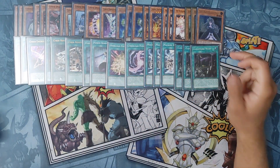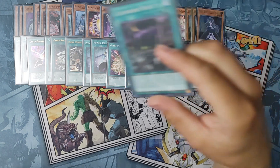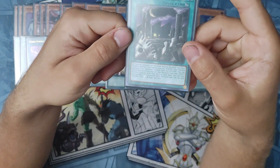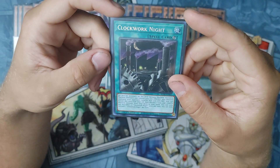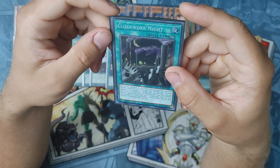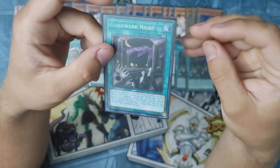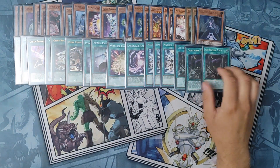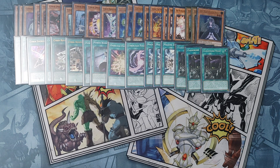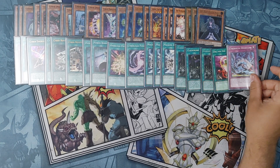Next up, three copies of Clockwork Night. This is a really interesting card, relatively new — released in BLCR. It's a continuous spell that makes all face-up monsters on the field become Machine-type, including your opponent's. All Machines you control gain 500 ATK/DEF, while all Machines your opponent controls lose 500 ATK/DEF. You can also banish the card from your grave, discard a card, and search an Earth Machine monster from the deck. We don't ever use that secondary effect, just because we don't play any Earth Machines. You could probably find an Earth Machine to throw in — maybe Machina Fortress would be playable. Next up, one copy of One for One and one copy of Cybernetic Overflow. That is the main deck.